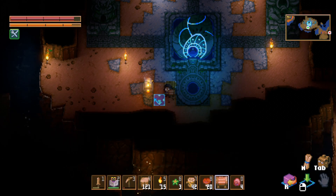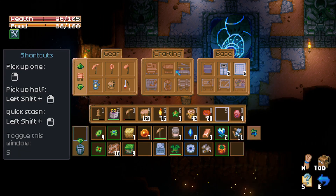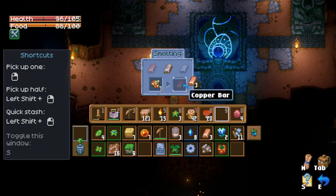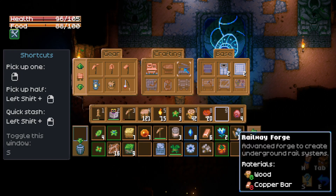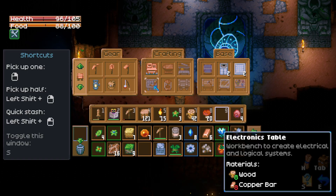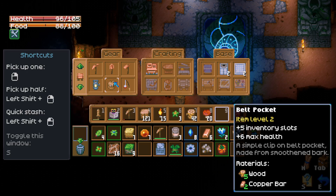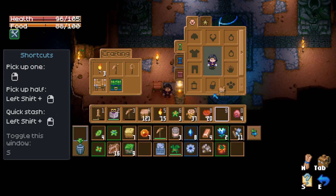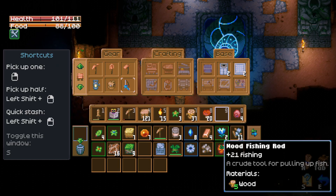Oh, that block explodes - yeah, that happened to me too. I made the first workshop upgrade. Mining damage is too low. Now what the fuck is fiber? Glass smelter, electronics table. Belt pocket - increases inventory slots - now I will make one of those. Ow, fuck! Those guys hurt, jeez. Oh, there's a fishing pole.